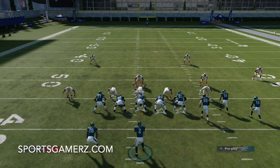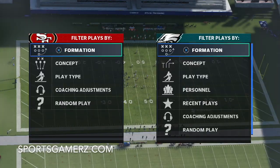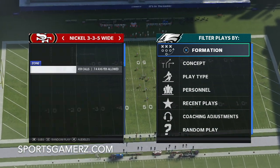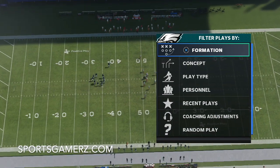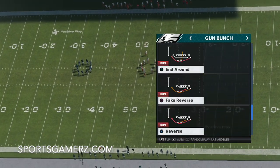So let's look at some other examples. Let's now do Flood — an extremely common play. This is actually a really good example of why manning up the tight end is important.